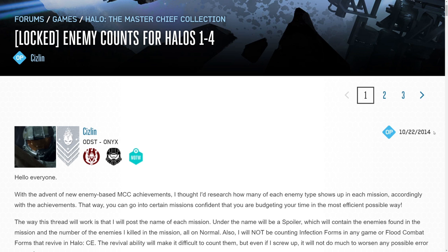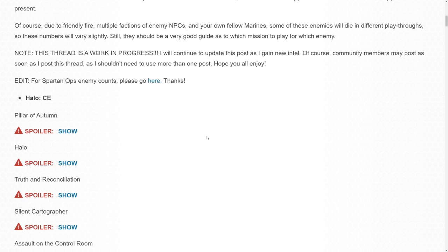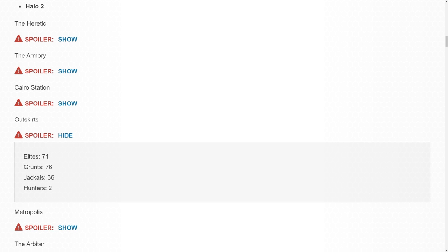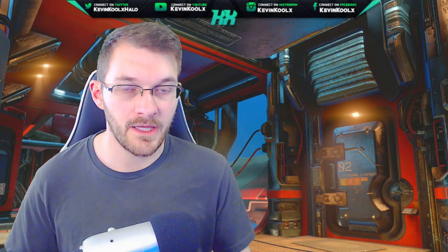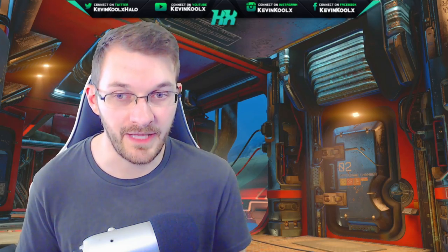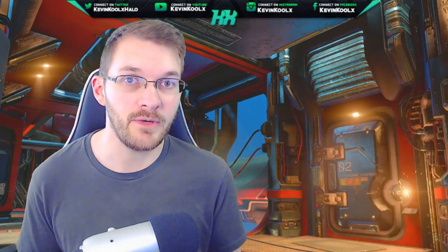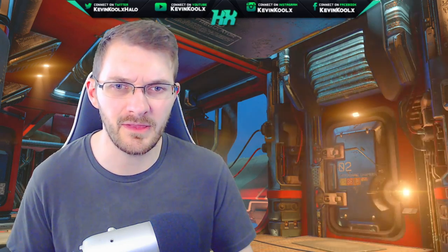Compared to a Halo Waypoint forum post from October 22nd, 2014, which counts different enemies across campaign missions — on Assault on the Control Room he counted 80 elites, and Outskirts from Halo 2 has 71 elites. That list wasn't even finished, but in just those first two games there were clearly far more elites in campaign missions than in Spartan Ops. Definitely jump into campaign missions to grind Keep Killer, and combine it with the weekly challenge featuring whatever campaign game is highlighted that week.